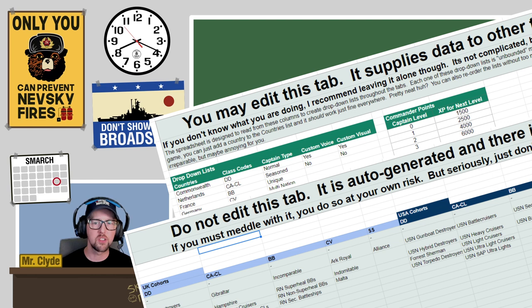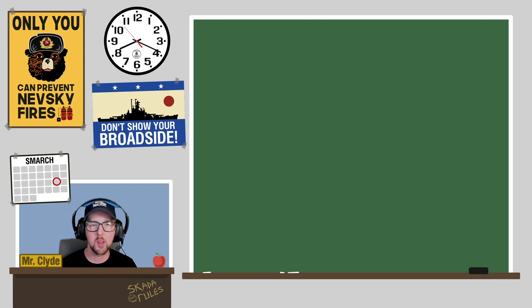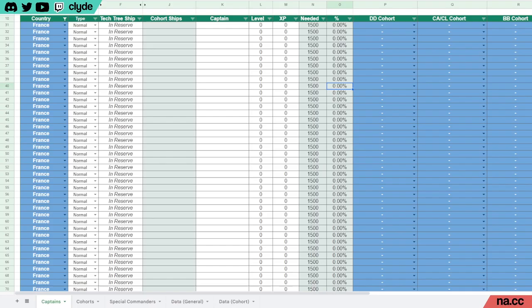If we ever get a new nation added you might want to update those reference tabs, but I'll probably just create a new version of the spreadsheet so you shouldn't have to. You can monkey with those tabs in your own copy if you like, but you're doing so at your own risk. If you want to ask about them, join the Discord and post in the captain spreadsheet channel.